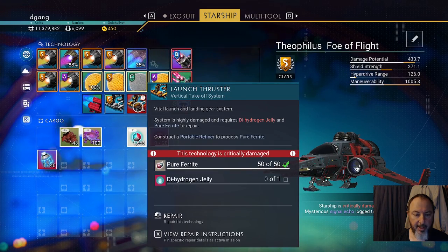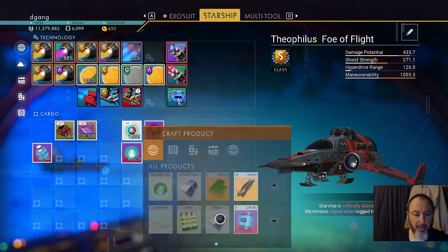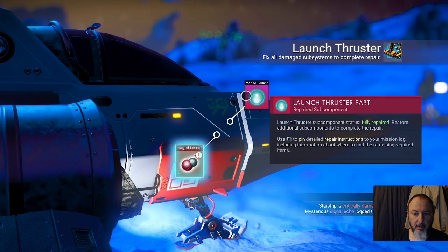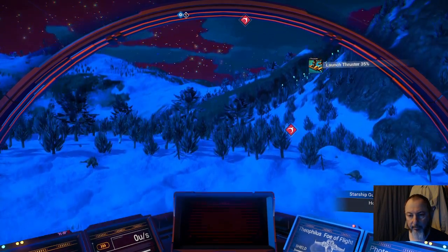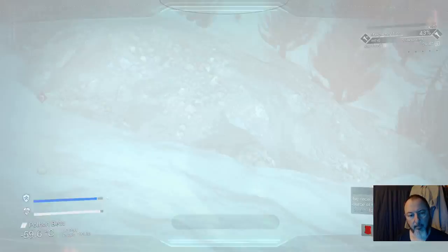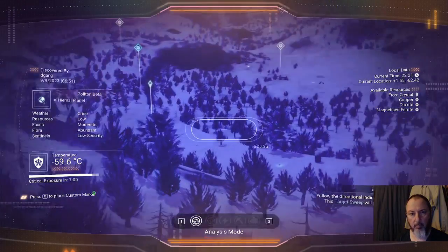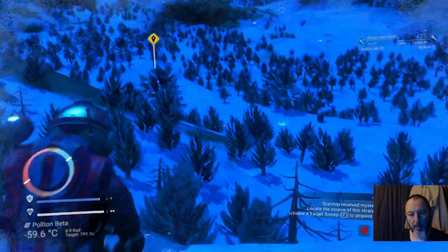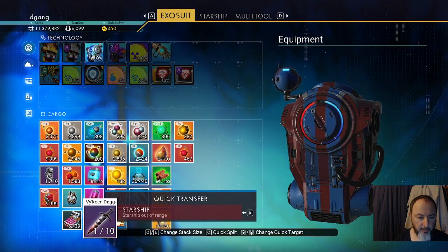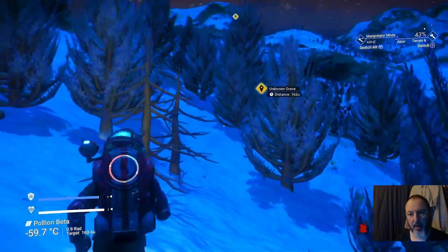My launch thruster is damaged. Make a dihydrogen jelly and place the 50 ferrite and the dihydrogen jelly in there. Let's head for that — I'll summon the ship when we get there.